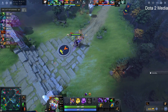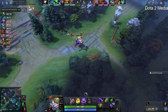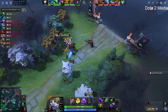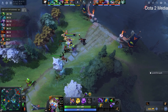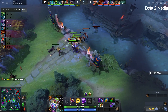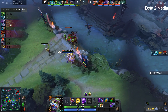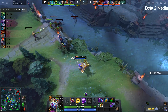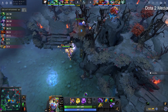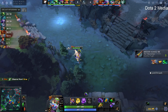Viper might not finish Rod of Atos — might go for Boots of Travel, a more greedy build. Toby needs to be careful, and DM also needs to be careful up top. Skewer into the Roshan pit — does get away from Void and Snapfire. GPK back towards the mid lane. A Radiant observer ward sees Boom, but Dire sees GPK coming in, so Ember Spirit will be able to dip. Still reasonably close looking at the kill score and the net worth — it's just that Viper is not a hero you can contend with by any means.